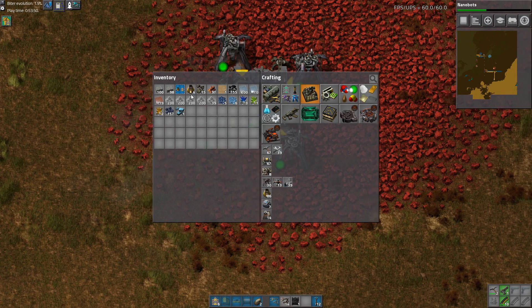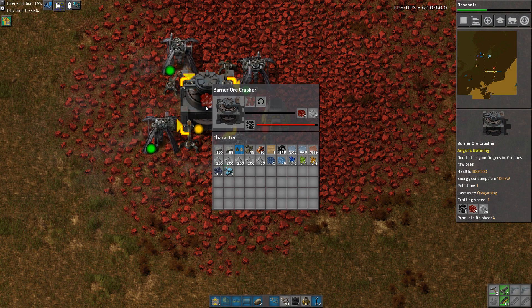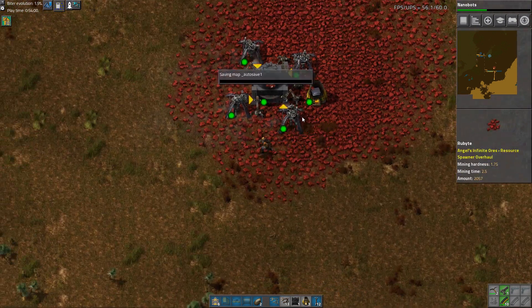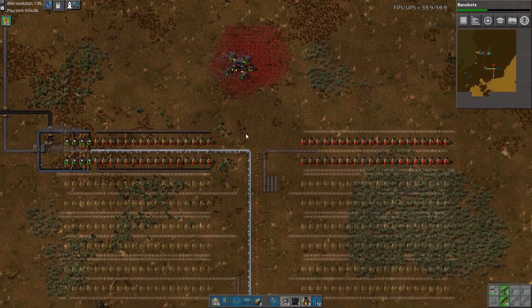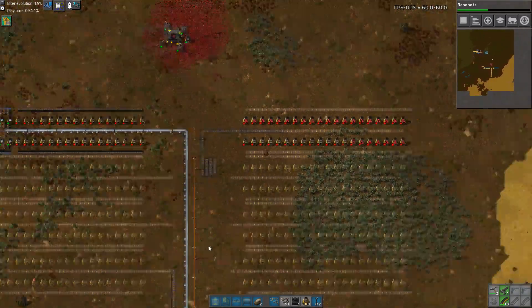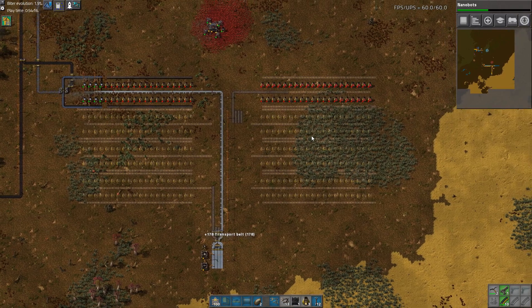There we go — furnace and that. We'll see if this gets full, otherwise we can see what we can do. Let's pick up some belts — we don't have that long a pick-up radius, do we? Actually we have a very long pick-up radius.